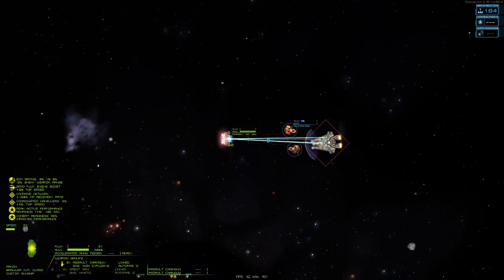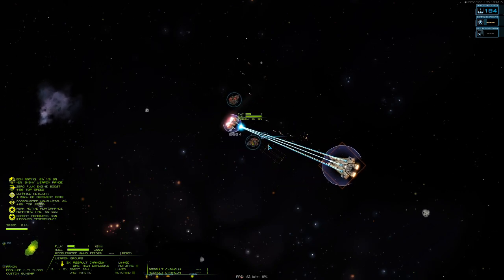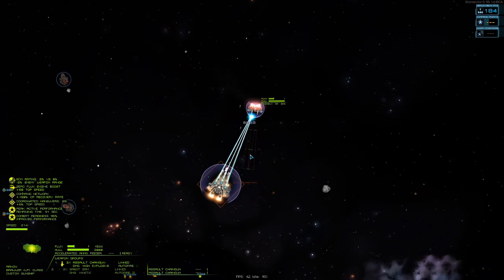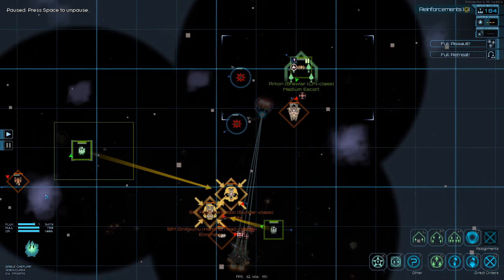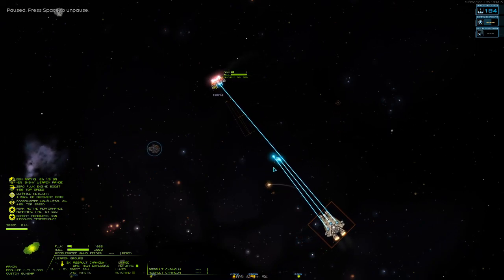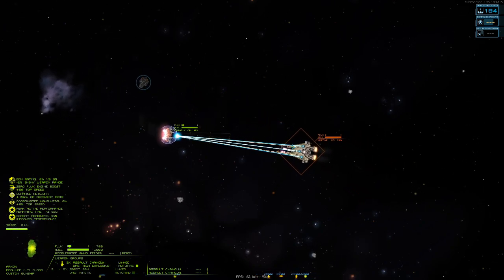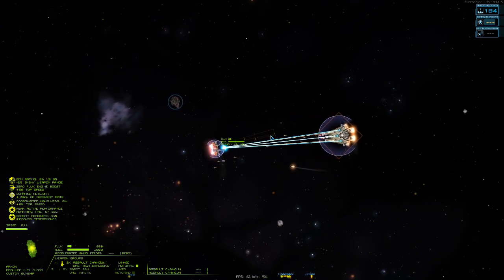We're going to use the Lashers as blockers here and bait out some more of his missiles. The reason I want him to use up his missiles is because the AI does a really bad job of choosing when to use their missiles, and if I can have him expend all of his Sabots at once, I don't have to worry about overloading when I go in to kill him.